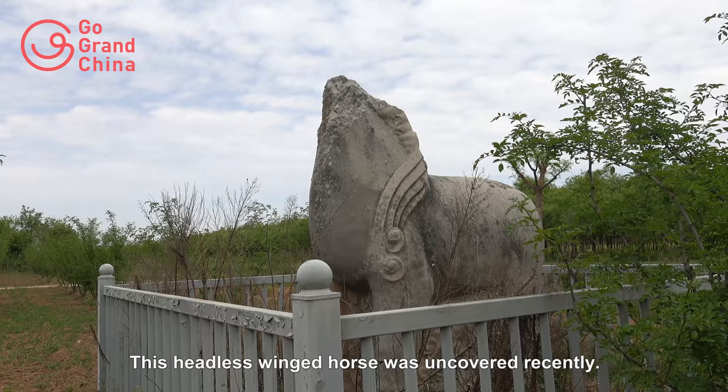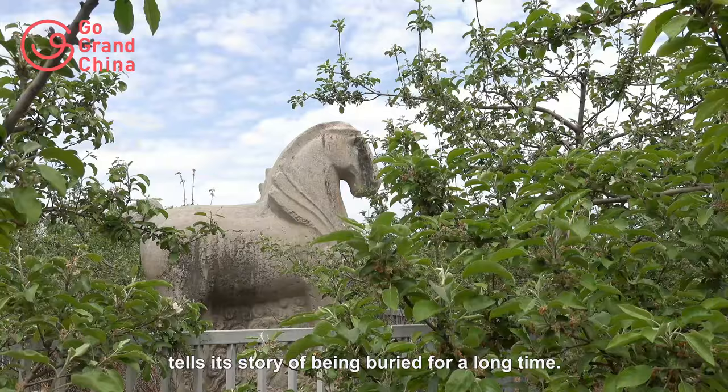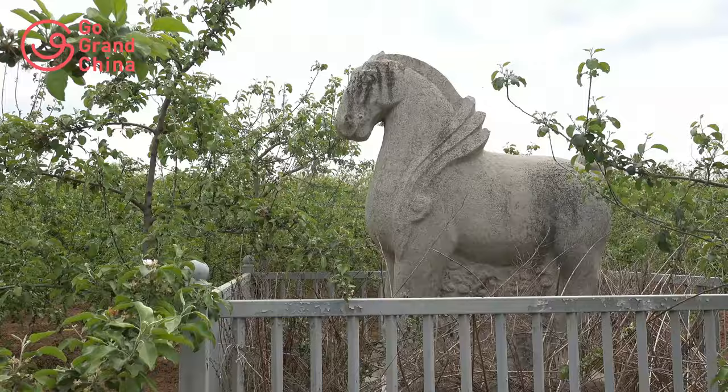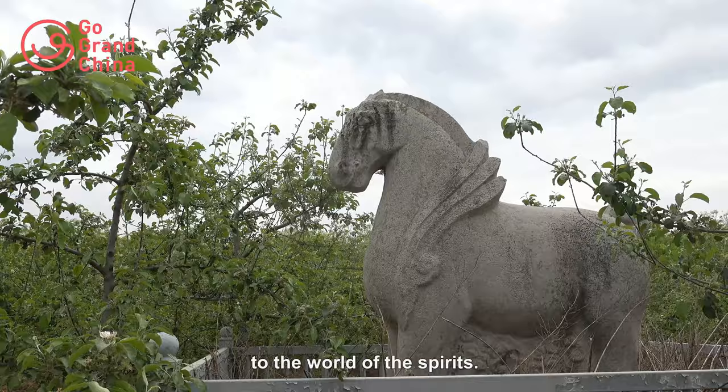This headless wind horse was uncovered recently. The earth color on the other side of the horse tells its story of being buried for a long time. Standing ten feet high in the apple orchard, this West Wind horse is quite complete, with very little damage to its tail.